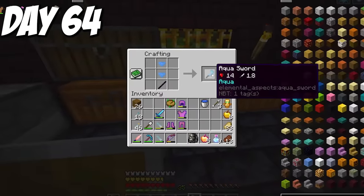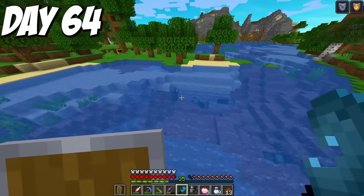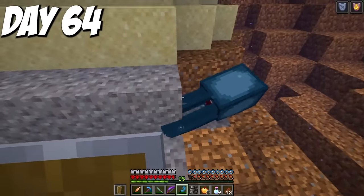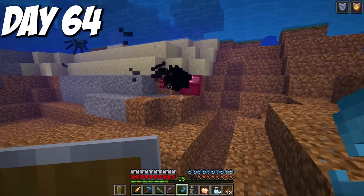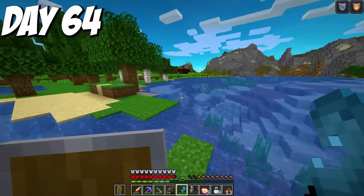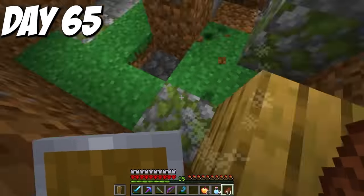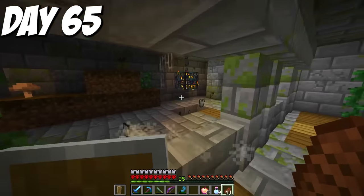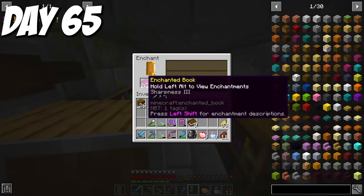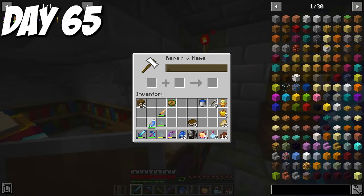I tested the aqua sword on a squid — this sword applies an insane poison debuff. Because I had no right-click ability, I could safely use it with a shield, so I planned on making this my main sword. Day 65, I wanted to enchant this sword. I got to the mob farm, first enchanted my boots with Depth Strider 3, got a Sharpness 3 book, grinded a bit more EXP, got Sharpness 3 on the sword, then combined it with the book for Sharpness 4. I now had a very strong sword.